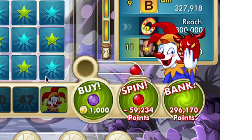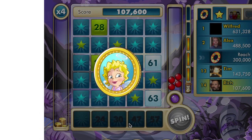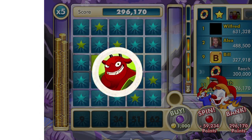Every once in a while, the darn devil is going to show his face again. You get the chance to lay down your bet, whether you think it'll be heads or tails — whether the Cherub is going to save you, or the darn devil is going to take some of your points. Choose wisely.